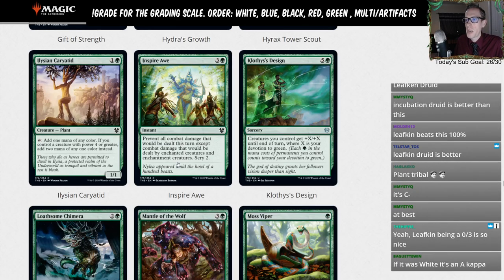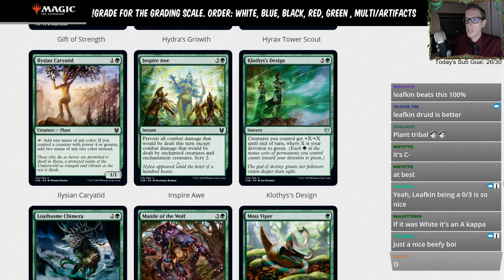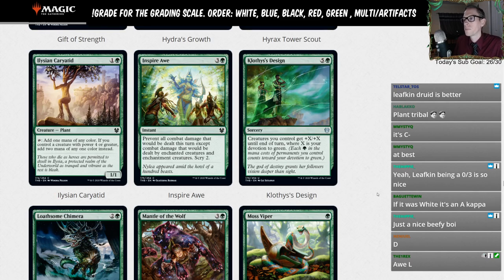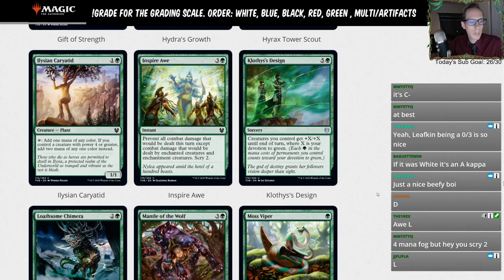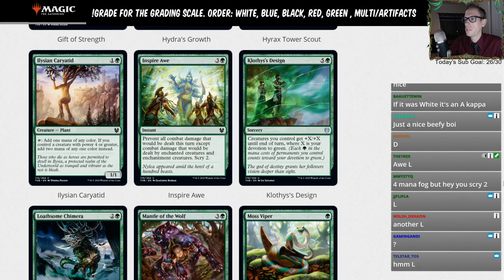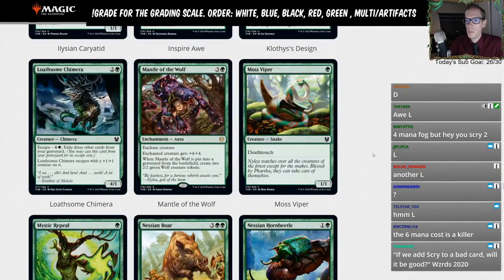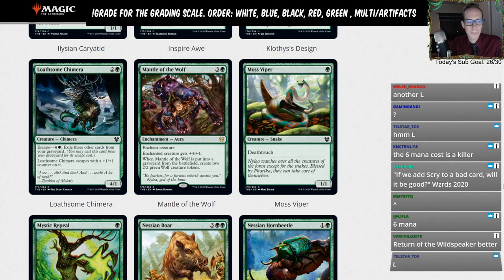Inspire Awe — three energy instant, prevent all combat damage this turn except damage dealt by enchanted and enchantment creatures, scry two. No thank you — we're not playing fogs in Questing Beast days, especially not four-mana ones. That's an L. Clothius's Design — 5G sorcery, creatures you control get plus X plus X until end of turn where X is your devotion to green. Pretty cool for limited — creatures get plus four, five, or six — but we have better things to do at six mana in Standard. L. Low Sum Chimera — 2G for a 4/1, can escape for five with a plus one counter. L.